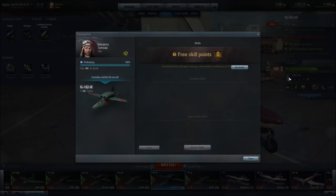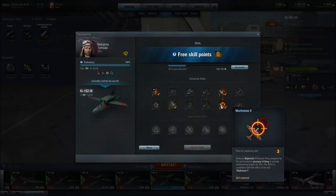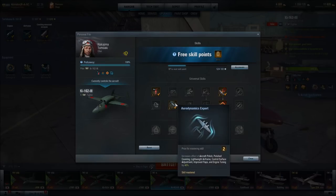Likewise, with pilot skills on this accuracy build, I have equipped Marksman 1, which reduces dispersion of forward firing weapons by 5% and significantly increases the chance of hitting a target, as well as Marksman 2, which reduces dispersion by 5% and increases accuracy against actively maneuvering targets by 10%, cumulative with Marksman 1. I've also gone with Aerodynamics Expert, which increases by 40% the effects of our Lightweight Airframe and Control Surface Adjustment upgrades.